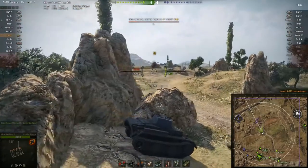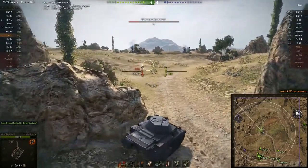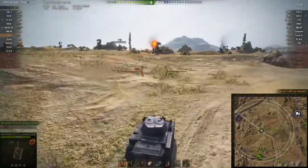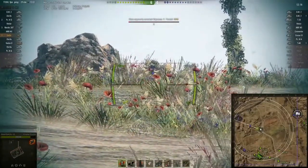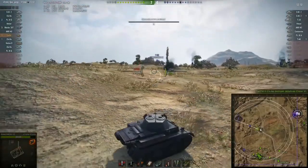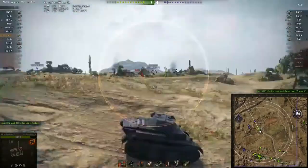He's able to land another good volley onto the M3 Lee, taking off 100% of his hit points — an absolutely excellent move from Mr. Malik in the Lux, just trolling that M3 Lee. He then finds a T-46 and rocks forwards and backwards trying to throw him off. He's able to land some great damage, and the T-46 realizes he's not going to get the best of that situation and has to drop back.